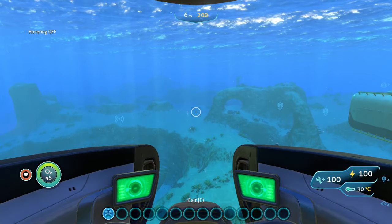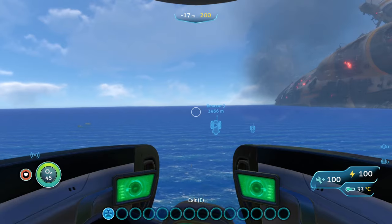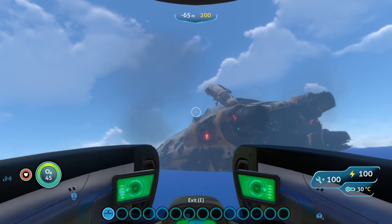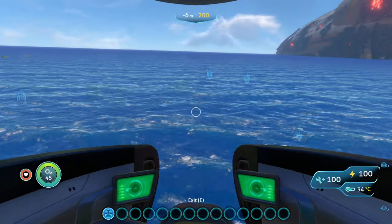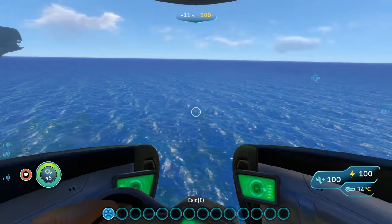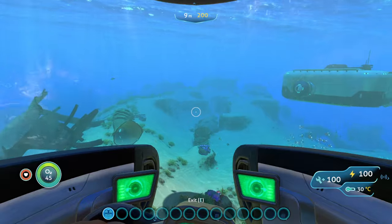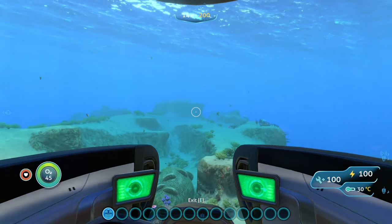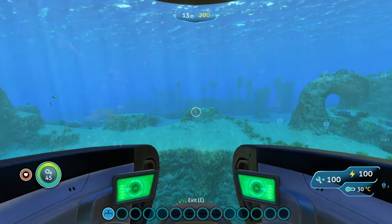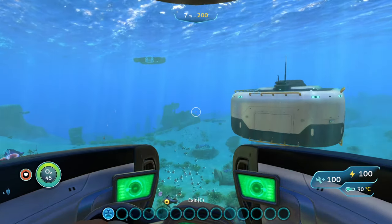If you change your Seamoth to flight mode, when you go up out of the water it'll let you fly regularly with no height limit — you can go however high you want. In flight mode you don't have to press any toggle button to turn it on and off, you can just fly up. There's almost no reason to use hover mode over flight mode, as they do essentially the same thing except hover requires a button press to activate and restricts your height. This is the Seamoth Hover Module — really cool, lets your Seamoth fly and all that good stuff.